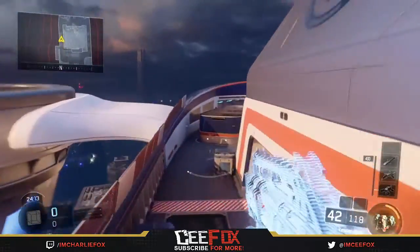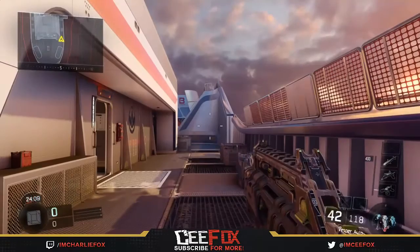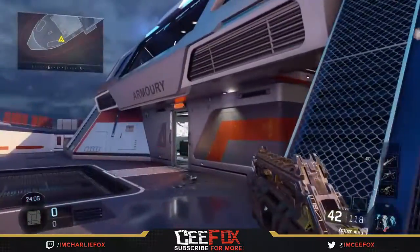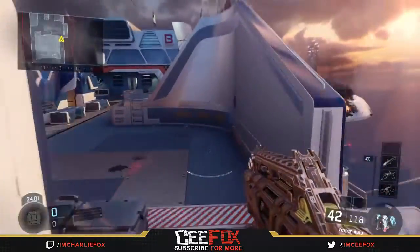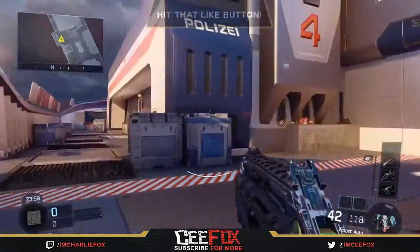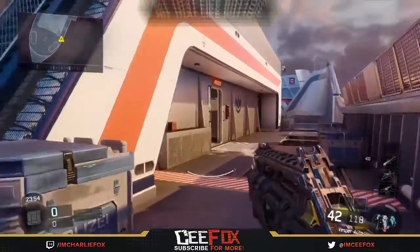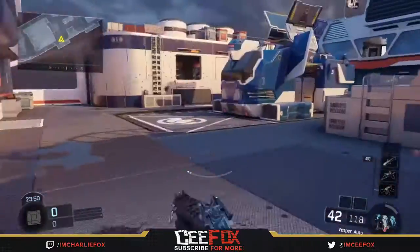A G-slide would have got you as far as you can go by doing this. I'm using the lines to gauge the distance, and obviously the G-slide would have got you that far as well. It's just one of those things, and they've removed it from the game, but there's always alternatives. Look how far you can get — you can even get further if you just let it drop. It's just mad.